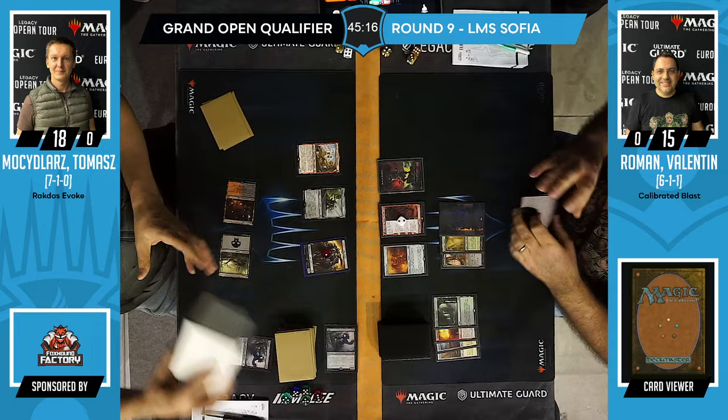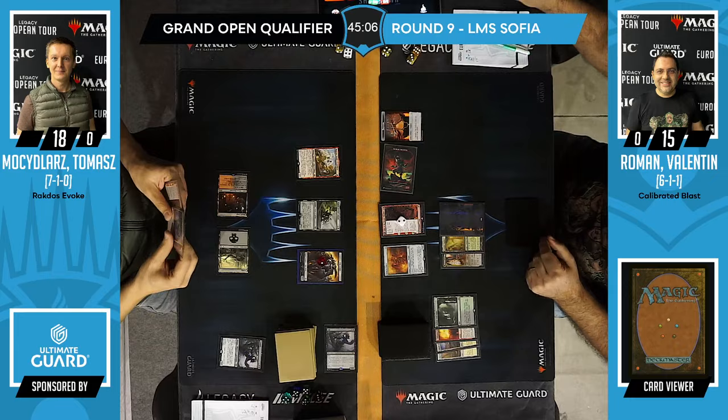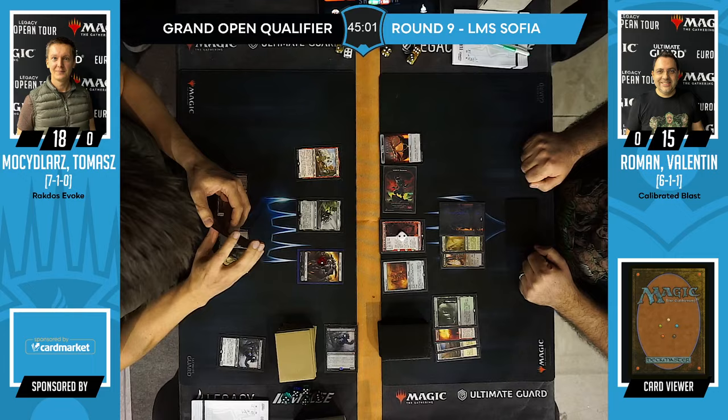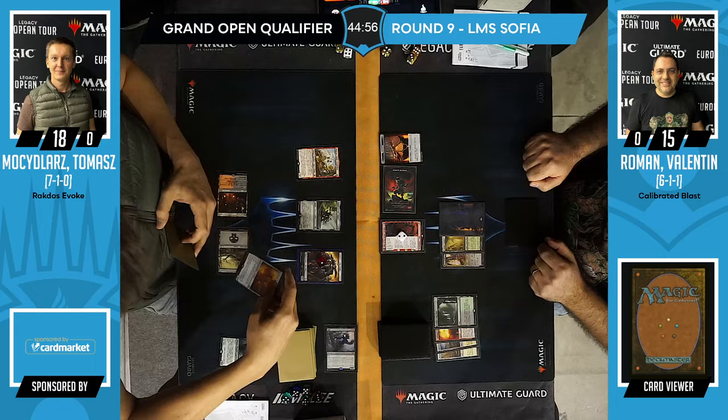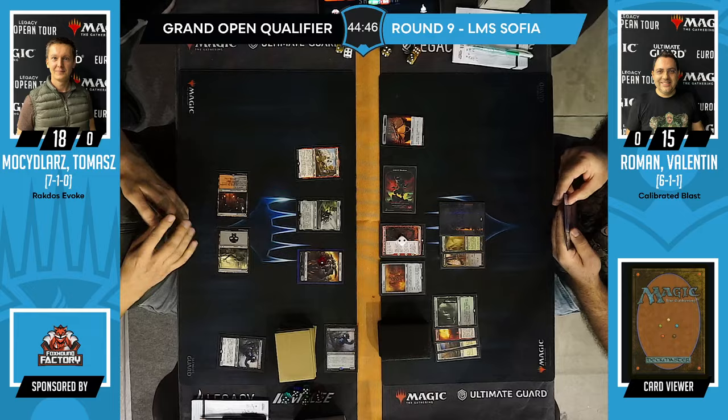No discard, bashing treasure — it's a suicide attack with one damage marked on it, going to be blocked by the army. But the mana is key here. Probably Evoke Fury. Notably, Calibrated Blast has flashback, so even if it's discarded, it's still available. You could just wait and use it when relevant.